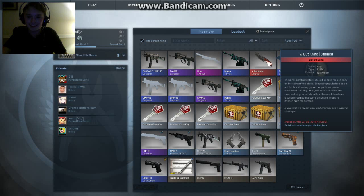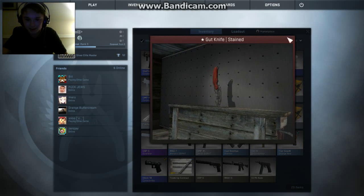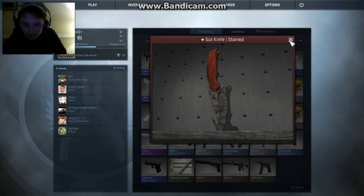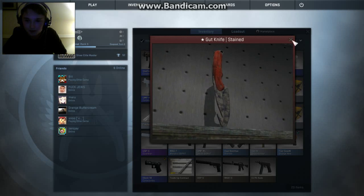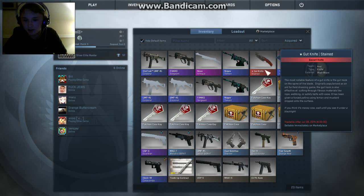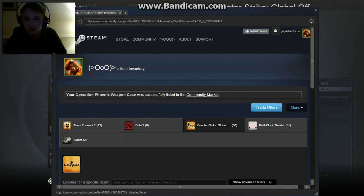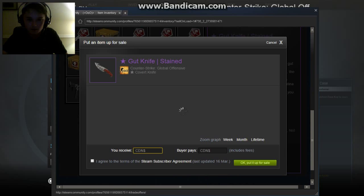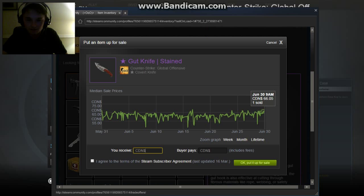Last unboxing I got this beautiful, beautiful knife. It doesn't look that bad, but come on, it's stained. There's a little bit of stuff going on there — well worn. I don't know how much it is, it doesn't even tell me. Oh, there it is. 66 bucks. Profit! Made a profit.